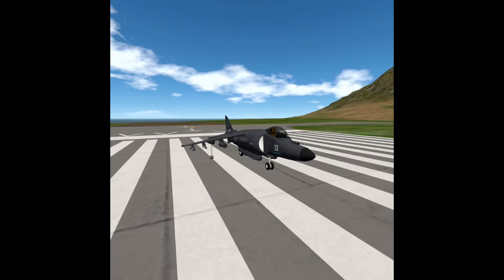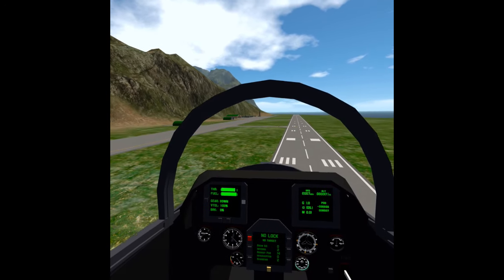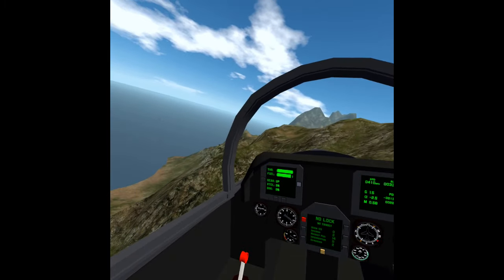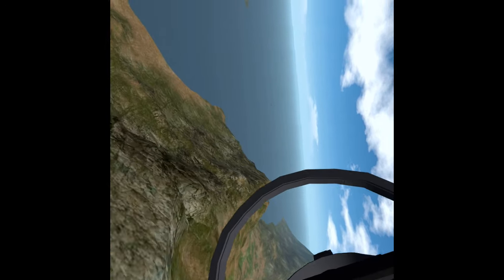You can also spawn all sorts of different vehicles from aircraft to helicopters to even ground mounted vehicles in different missions. If helicopters aren't your thing and the VTOL Harrier is, then it's absolutely fantastic to hone your hovering skills. You can fly it as a VTOL or as a fighter jet, and Simple Planes also gives you the option to in-air refuel.